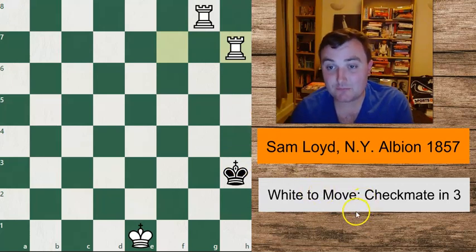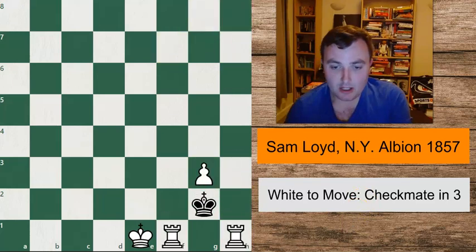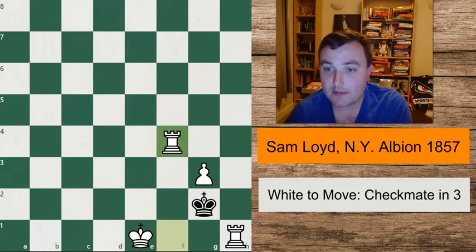So we need to do something even more special than this. Going back, we have to come up with something very nice. Sam Lloyd was a lover of very quiet moves, and the move I'm going to show you is no exception. He plays the move rook to f4 here. I really like this move. Now, whatever black does, he's going to be losing.